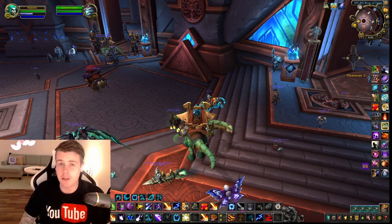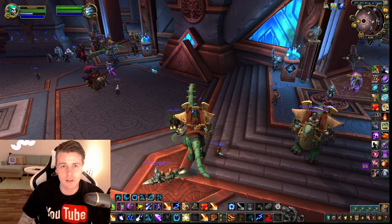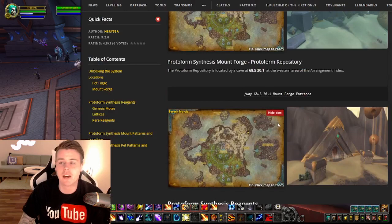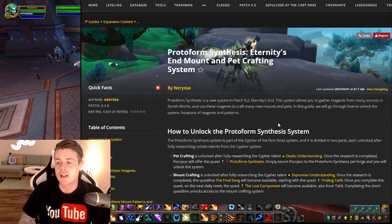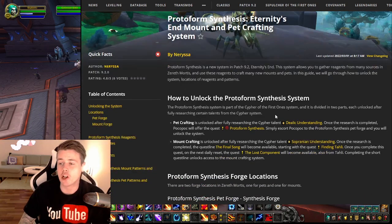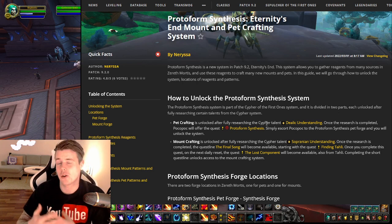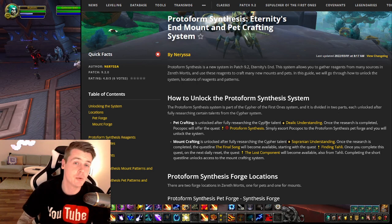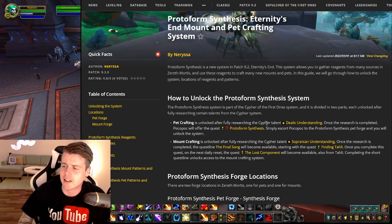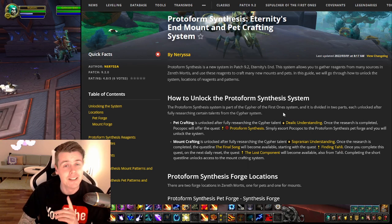What we're talking about now is something that has unlocked for most people on EU and the US if they've been actively playing 9.2, and that is protoform crafting. If you guys aren't familiar with it, it's basically a new system in 9.2 that you unlock after doing some research — it takes a couple of days — which is why people haven't really unlocked it until today on EU and yesterday on NA. This is needed to craft a ton of mounts and battle pets.